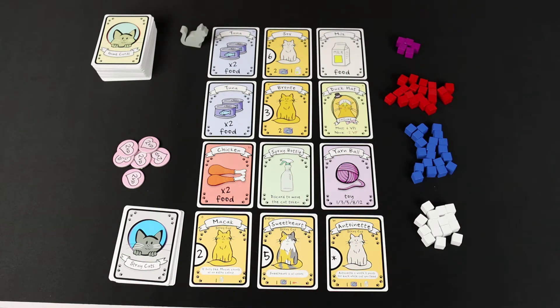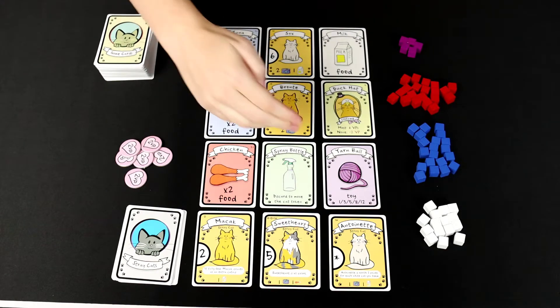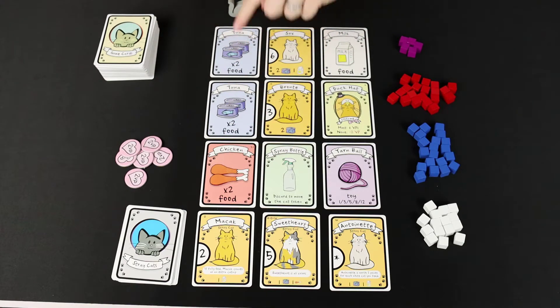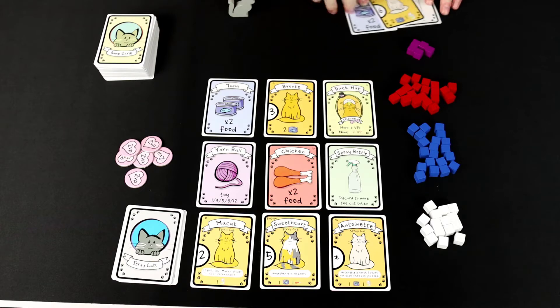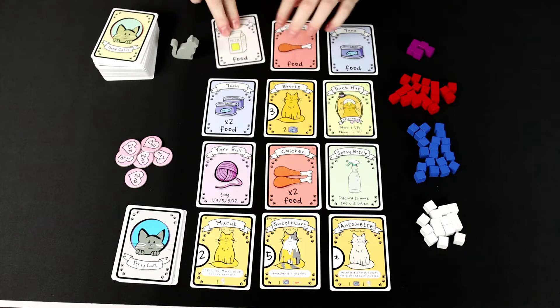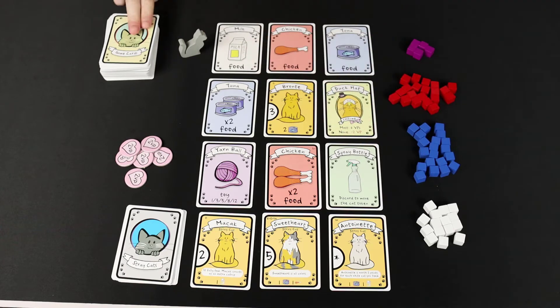Players are just going to continue taking turns back and forth until the end of the game. On your turn, you must take an entire row or column of three cards. But you will not be able to take the row or column that the cat is next to. For instance, if the cat was here, I could not take this row, but I could still take this column. So let's say on my turn I take this row of the top three cards, then the cat moves to whatever location you just took from, and you fill out three new cards to fill up what you just took. The game will end whenever a row or column cannot be refilled because there are no more cards in the main deck.